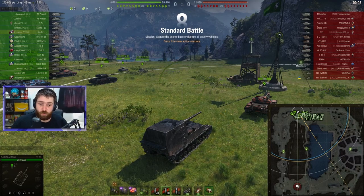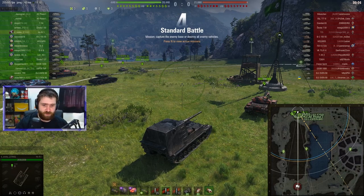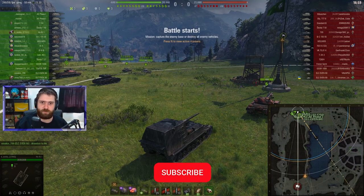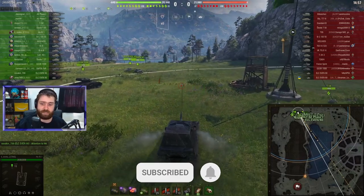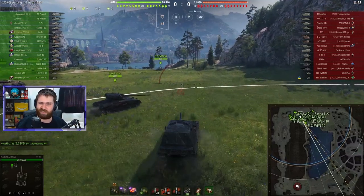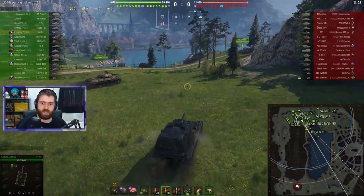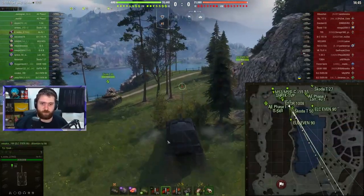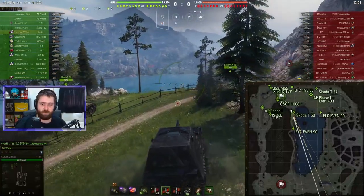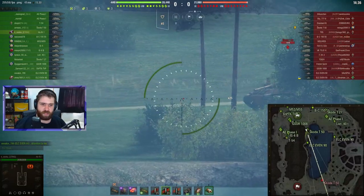Vovka is actually going to be using the stock gun on this vehicle — the 500 alpha damage gun instead of the big gun. I guess they don't have it yet, or maybe they just want to go with the lesser gun. They just didn't unlock that second gun yet, which has a 650 chonky boy alpha damage — a lot of pain, just an awesome gun. So instead of 650 we have 500 alpha damage, 265 penetration on the standard rounds, 305 on the gold rounds, and it just hits hard.